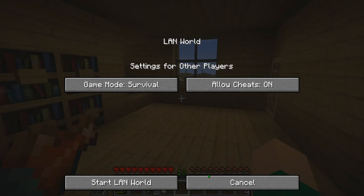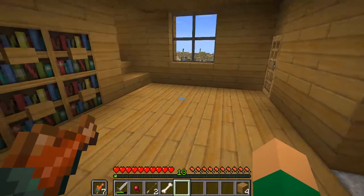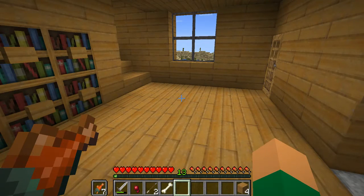Then you have commands. But I'm not gonna start it now because I already have commands. But if you want commands and you don't have them already, then click the LAN.